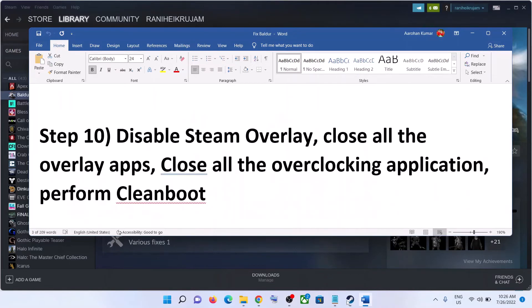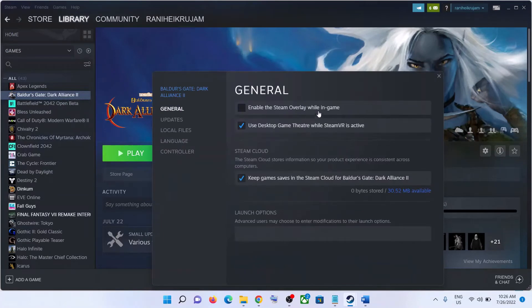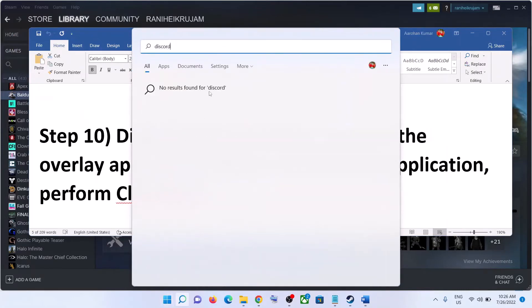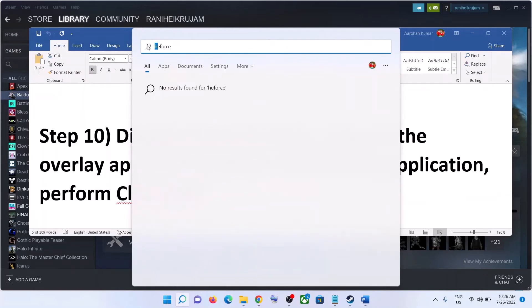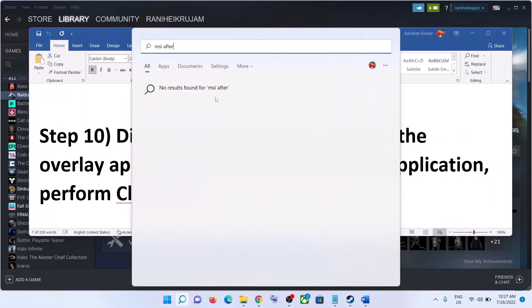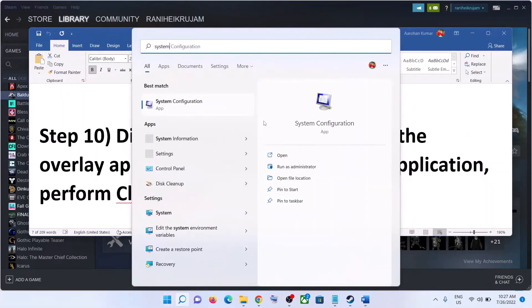The next step is to disable Steam overlay. Go to Steam, right-click on the game, select Properties, and uncheck the box which says Enable the Steam Overlay While in Game. Also close all overlay applications such as Discord and NVIDIA GeForce Experience, and close all overclocking applications such as MSI Afterburner and RivaTuner.